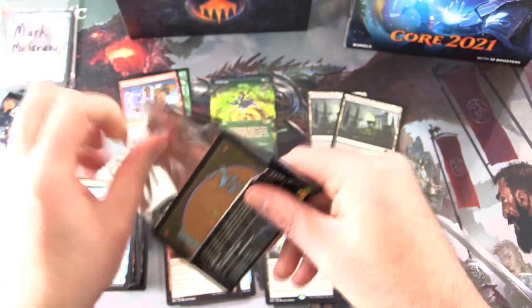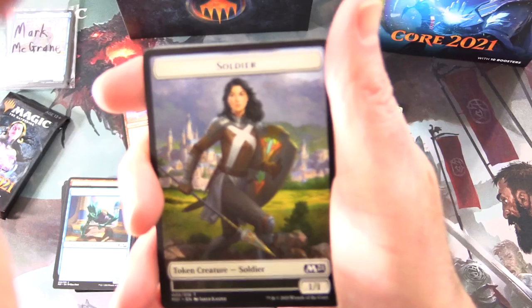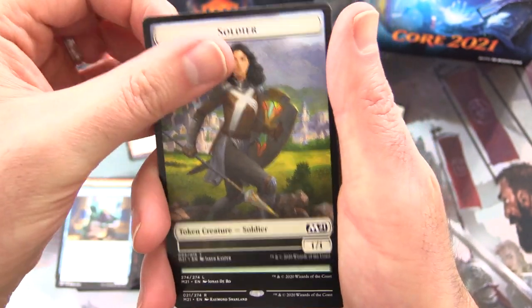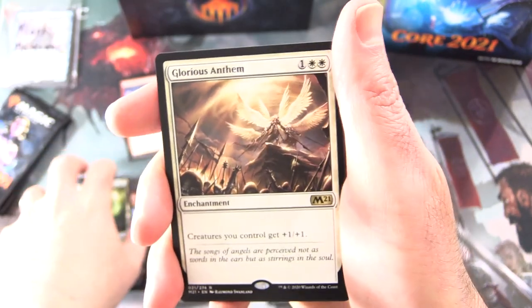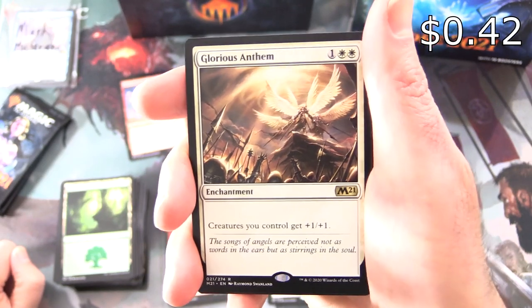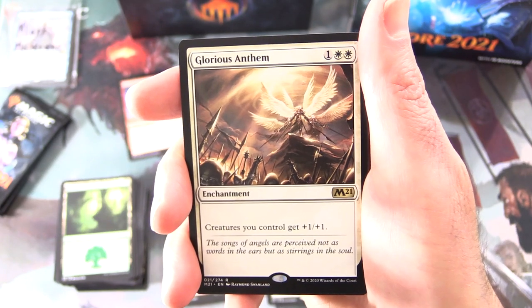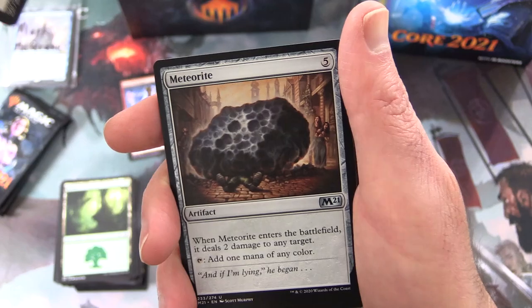What would be funny — well, not too funny — is if we got another Temple of Malady. That would have to be some sort of strange record. We got a Soldier Token, a Forest, and the rare is... something different, very good — Glorious Anthem, enchantment for three. Creatures you control get +1/+1. I'm just happy it was not another Temple of Malady.